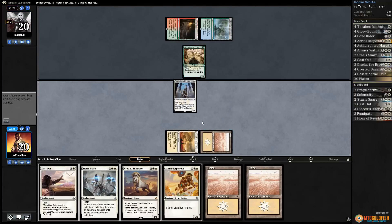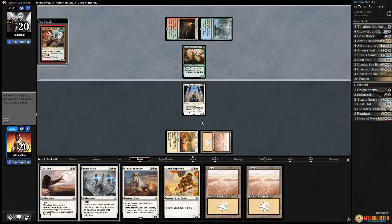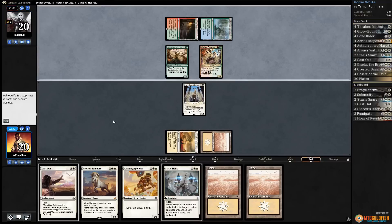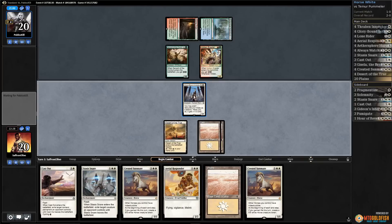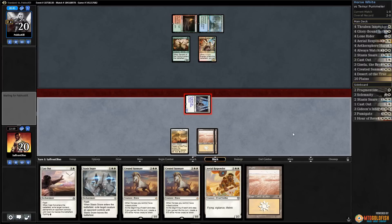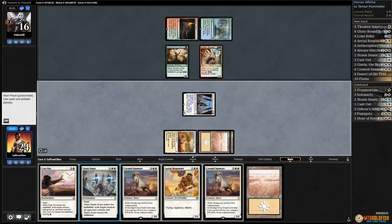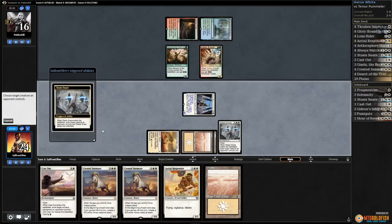Opponent plays Voltaic Brawler and passes. We get another Sun Mare — let's just exert Glory Bound Initiate and see what our opponent does. Opponent takes it. Let's Stasis Snare — opponent could have Blossoming Defense, but getting rid of Servant would be a big game since our opponent missed a land drop.